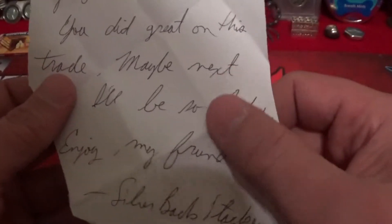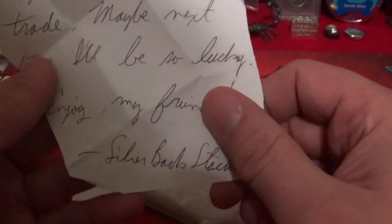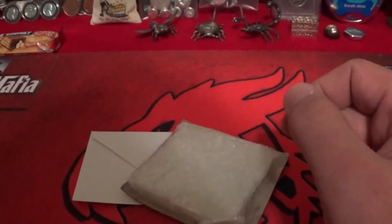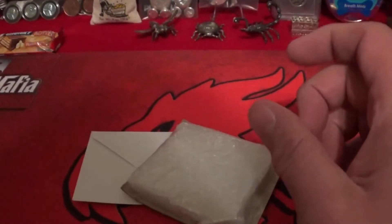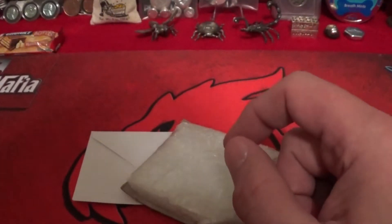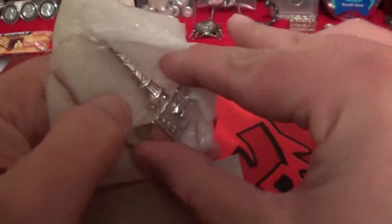The note reads: 'Yo slacker, congrats on one of my first hammers. You did great on the trade — maybe next time I'll be so lucky. Enjoy my friends, silverback stacker.' I've been getting some early pieces from a lot of people just starting to pour, like corn dog 42 — I've got his corn puppies and his first silver poo — and silver mac with the dragon head he made me.